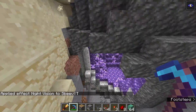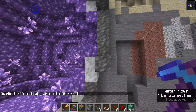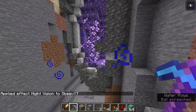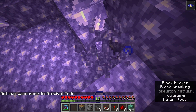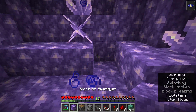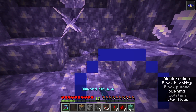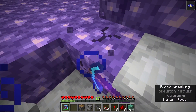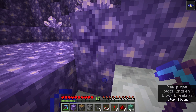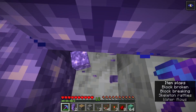Right over here I have located a convenient amethyst geode structure that is exposed in a ravine. The good news is you can break the actual crystal blocks near the geode so that we can get at the part that we want. So if we have a budding amethyst like this, you're going to want to dig down a block here and remove this block.